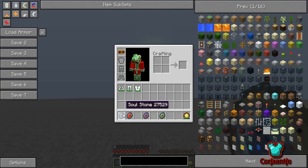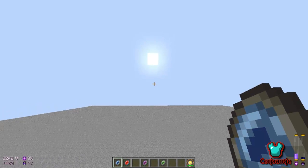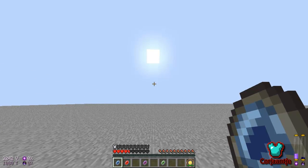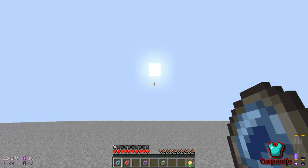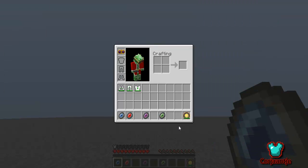First of all, the soul stone. I will take some damage and when you activate it with the default G key it will heal you. But watch out, it will use some EMC. In this case I have a Kleinstar Omega filled up, but you can also just use any fuel source.